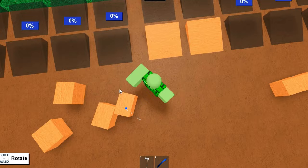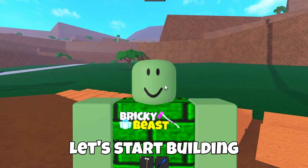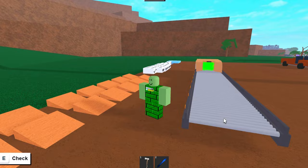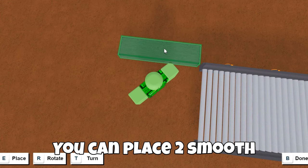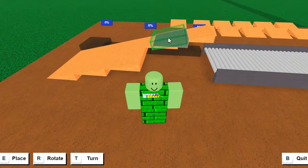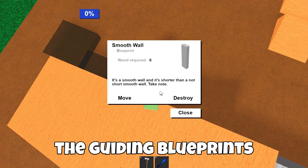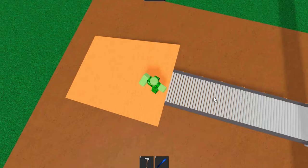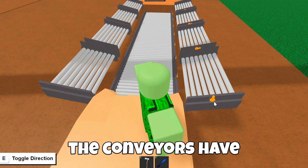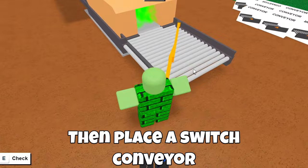So after you've got all the materials, let's start building. Start off by placing seven straight conveyors leading into your sawmill. Then you'll need to build the ramp — you can place two smooth walls and one short smooth wall to help you place the wedges. You can later delete the guiding blueprints. Then place eight tilted conveyors on the sides, and make sure the conveyors have the right direction. Then place a switch conveyor, four tilted conveyors, and a funnel conveyor.